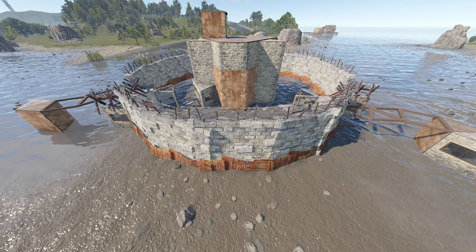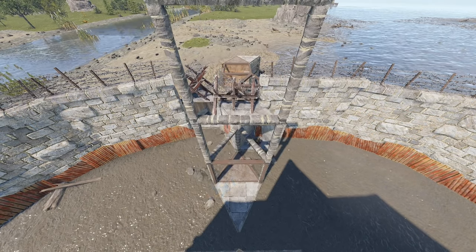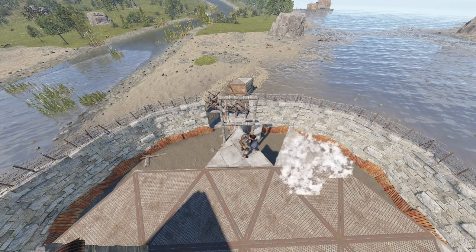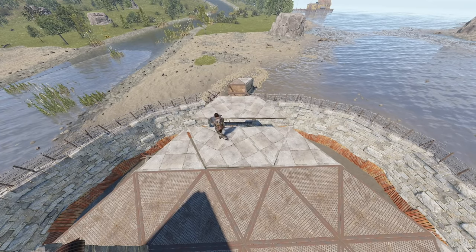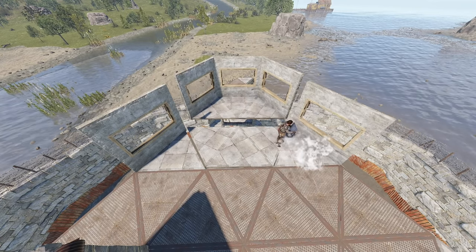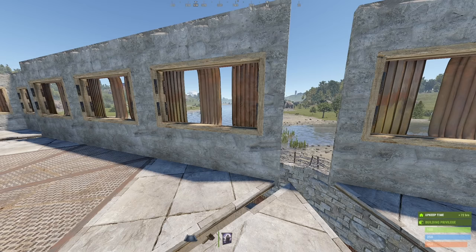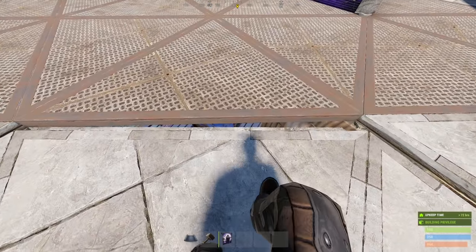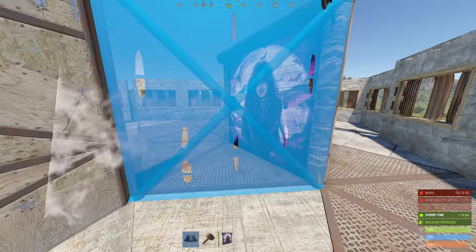Next up, shooting floor. Add a couple of frames here. And on top, build a part of the shooting floor like so. And with the shooting floor closed in, time for bunkers. See this little gap here? Well, start by upgrading these floors and proceed to establish a bunker compartment like so.